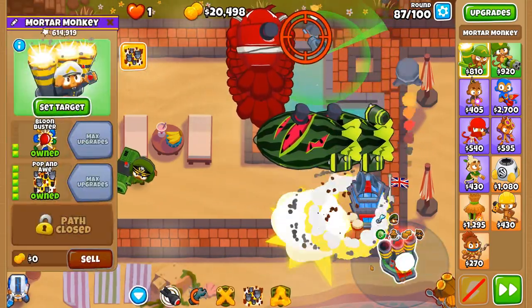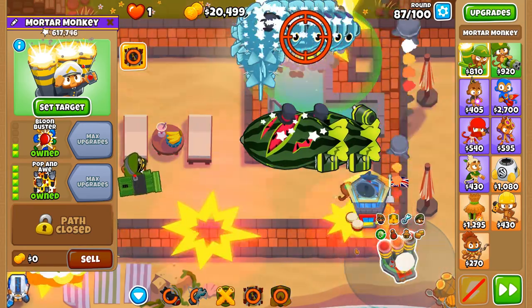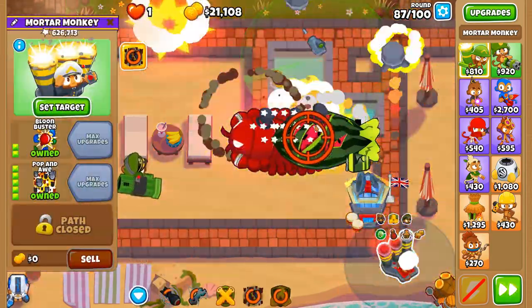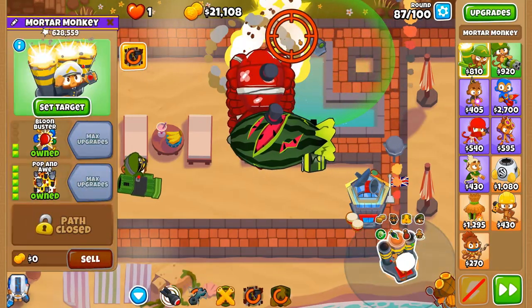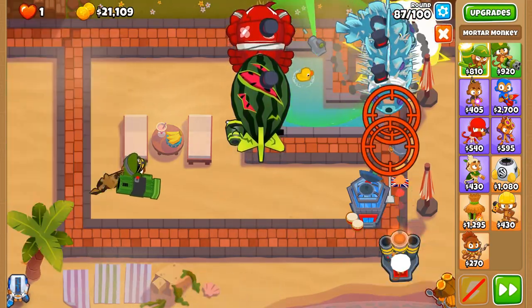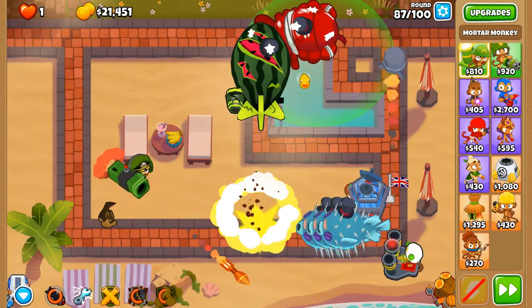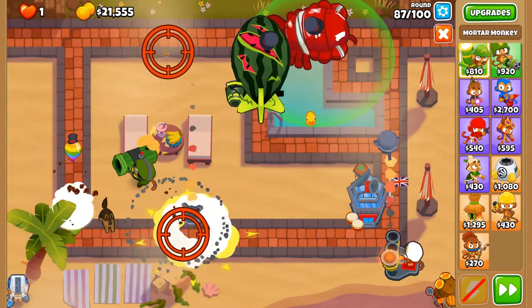Let's deal with that — back Called to Arms! Excellent, we dealt with those lovely. Let's keep that ZMG as it is — it's critically damaged. Sometimes ZMGs in their own ways are really annoying because of how much bulk they have. Striker Jones kind of dealt with some of those lingering balloons — which is lovely.